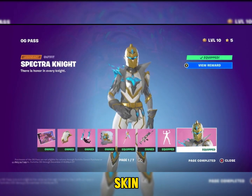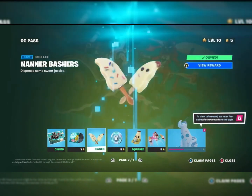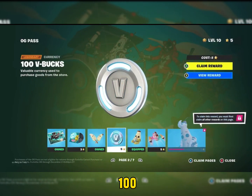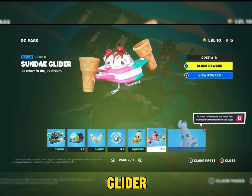And we have the Spectra Knight skin. Next we have the Little Split loading screen — Welcome to the Show. Then we have the Nanner Bashers and a hundred V-Bucks.